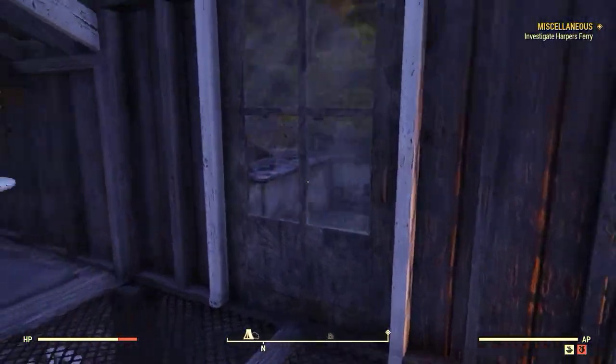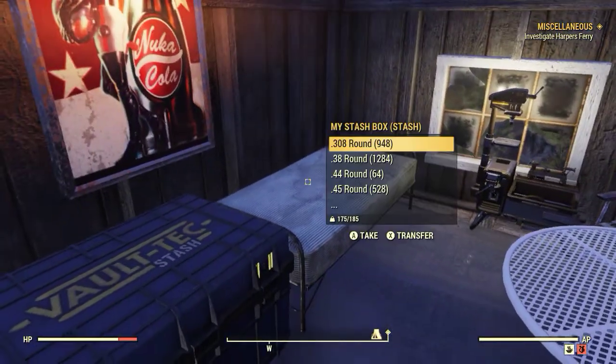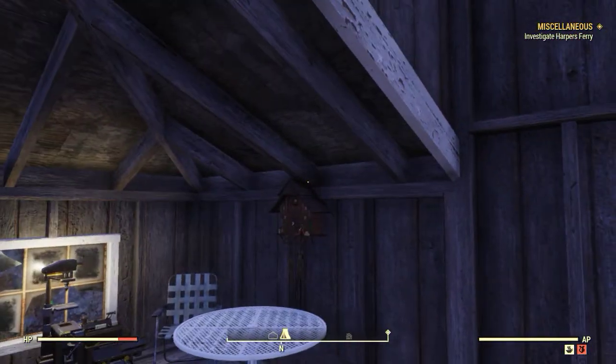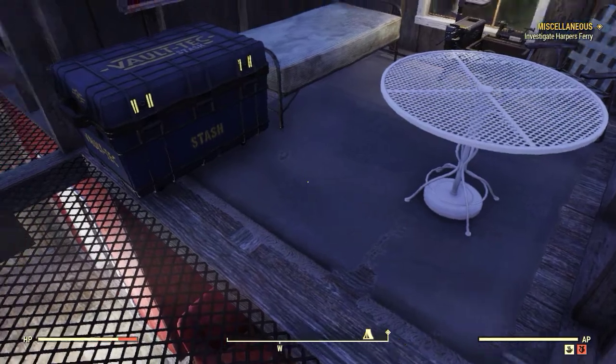Heading upstairs, my bedroom is set. Got myself a little metal table, got myself chairs and a poster here. I had another poster but I think I got rid of it. Got myself a little cuckoo clock and a rug, so my feet don't get too cold.